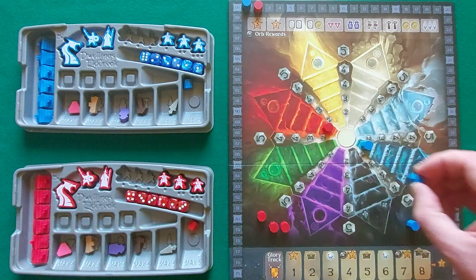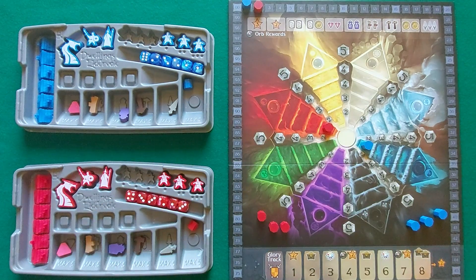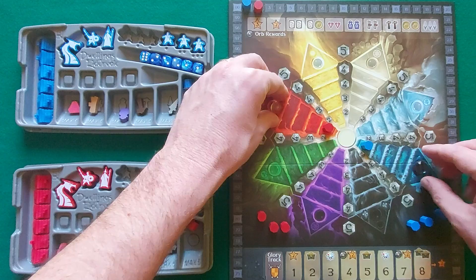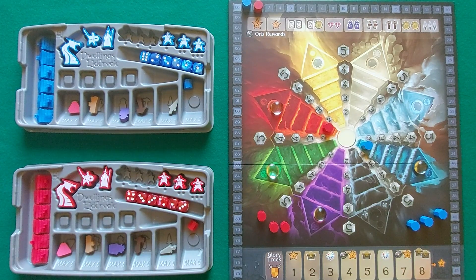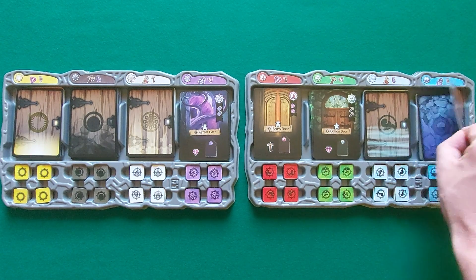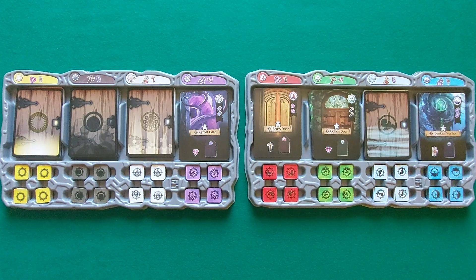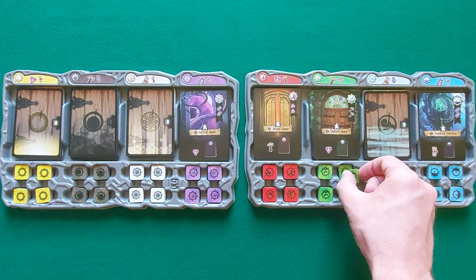Another token is placed on the first space of the elemental power track of their color. Three more tokens are kept nearby. Players choose two additional colors — and thus elements — and place one orb at the top of each element track in play. Two more orbs go on the respective spaces of the glory track. In the 3D dungeon, door cards are revealed face up for adventure decks corresponding to the elements in play.